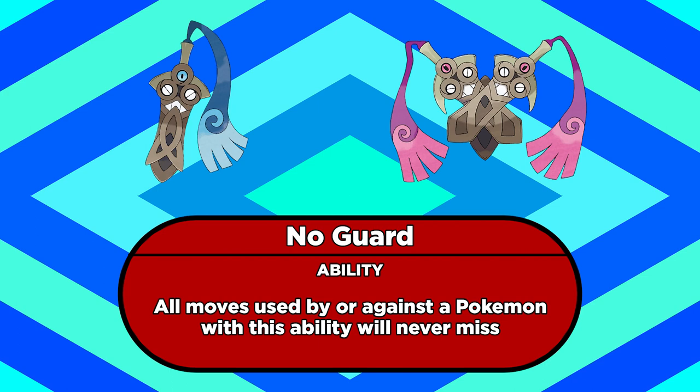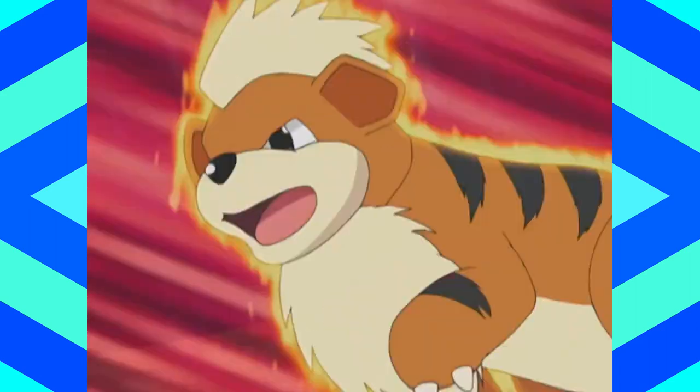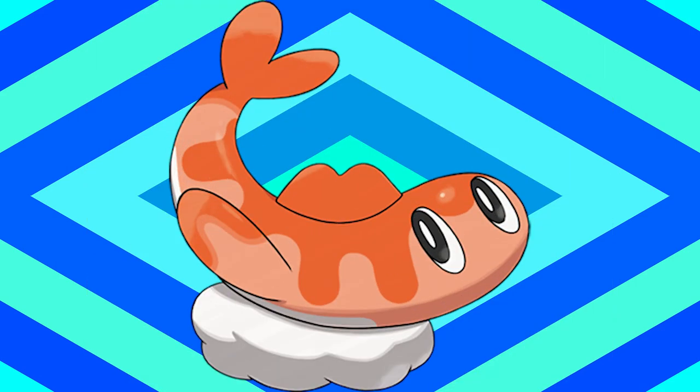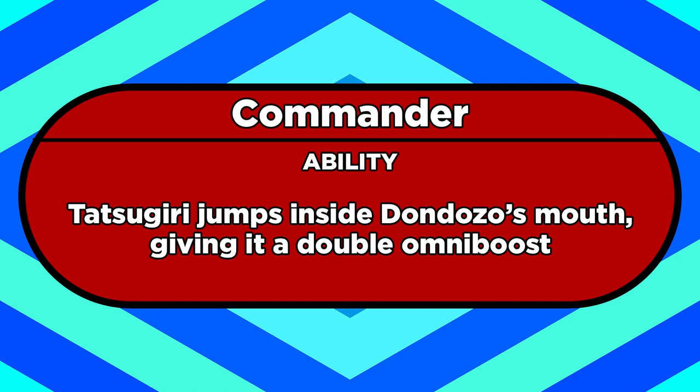Honedge and Doublade have No Guard as well, so they can't learn Guillotine for similar reasons, even though that would be a logical move for them otherwise. Doublade is even slower though, so more Pokemon can outspeed it even with a Choice Scarf. One other fun fact: there is one Pokemon that can dodge hits from opponents with No Guard — Tatsugiri. It's immune to the effects of this ability in double battles, as long as there's a Dondozo on the field as well. Then Tatsugiri's ability Commander will activate, and it'll jump inside Dondozo's mouth, where it becomes invincible until Dondozo faints.